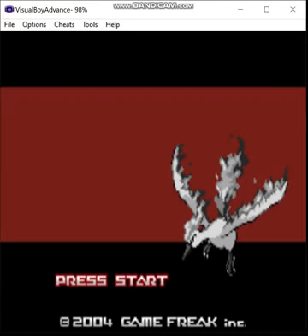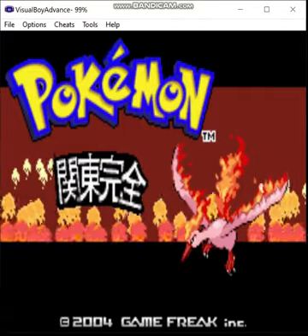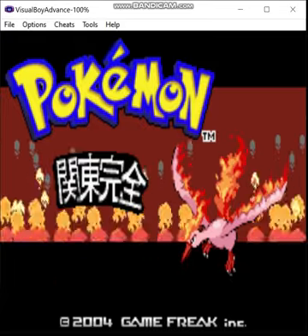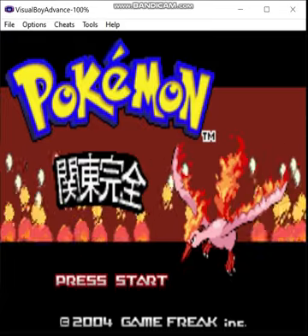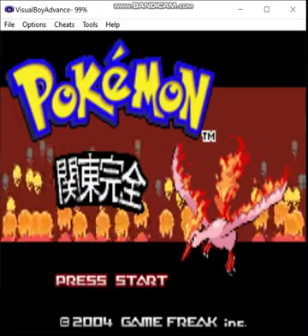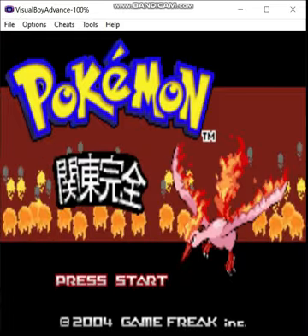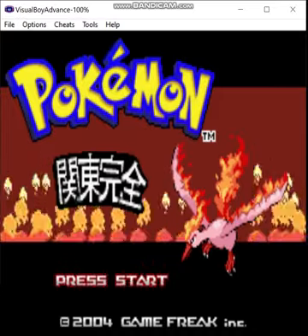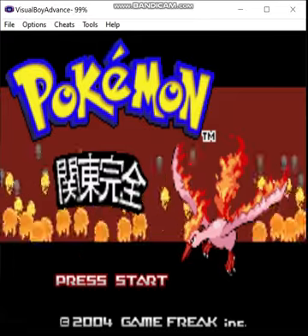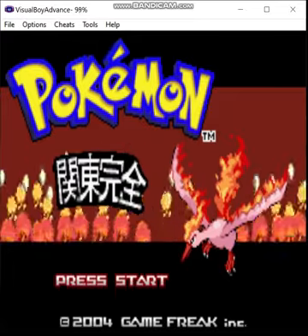Greetings, Zero here. Welcome to a new Monotype series. This time I'm in the Cancel Complete ROM hack for FireRed version. On the assistance of somebody on one of the servers in Discord that I'm in, we're doing Fire-types this time, but with a twist. This hack increases the odds of shiny encounters by a lot. In my test run, I encountered 34 different species of shiny Pokémon, some several times, before I got to Mount Moon. For that reason alone, this is going to be a shiny-only Fire Monotype run. The rules are going to be in the video description, so anyway, let's begin.